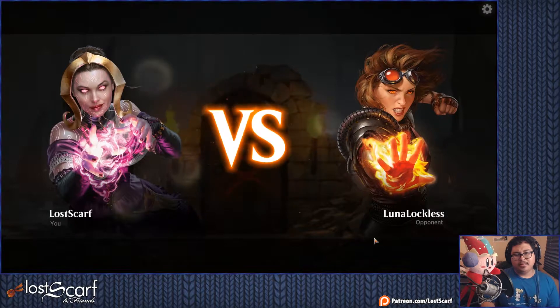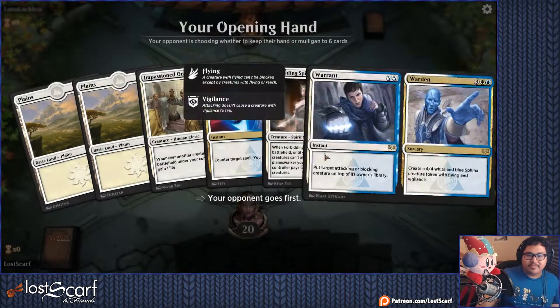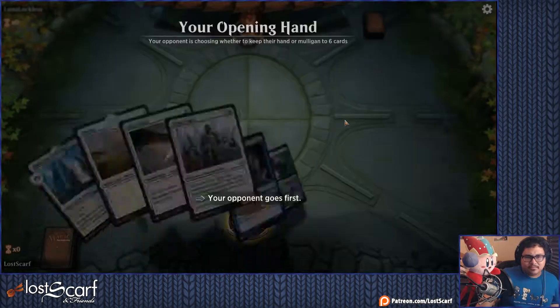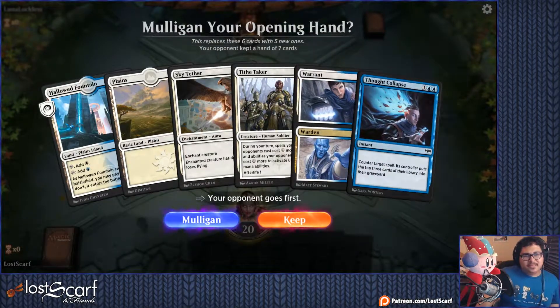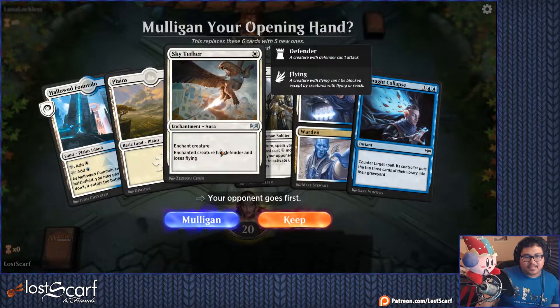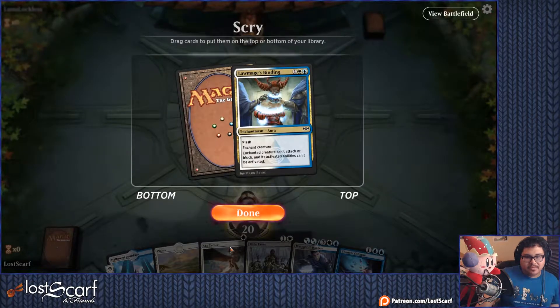Alright, here we go. I've never fought a dev before, keep hoping for that. Not good — Mulligan. At least it's playable I guess. Keep. Tithe Taker turn two, Sky Tether if needed. It's a better removal, is what it is. Alright, that'll be good. I just need three mana now. Warrant's a nice bounce — a more annoying bounce. Next turn is Tithe Taker.